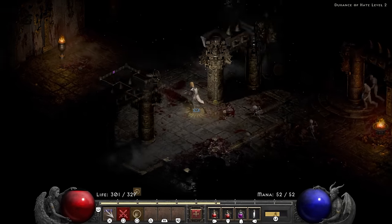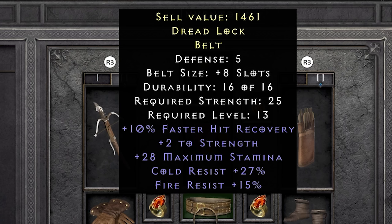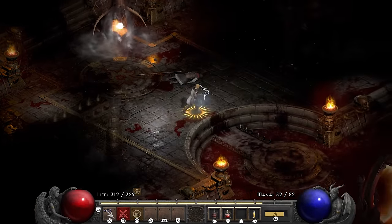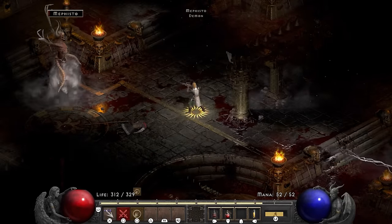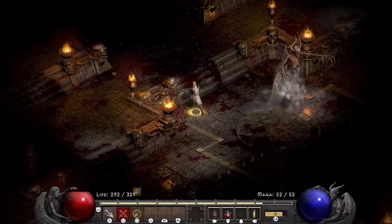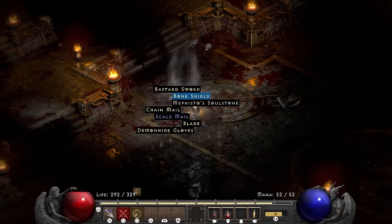I 2 or 3 shot all of them. Dolls are extremely dangerous with Holy Fire active because they become ticking time bombs. I end up gambling a belt with faster hit recovery, cold and fire resist. In the Mephisto fight, I have to make sure that I am close enough that Mephisto is always in range of the Holy Fire, because the damage from the crossbow is lackluster at best. But between kiting and the passage of time, Mephisto does end up going down.